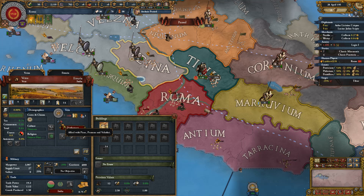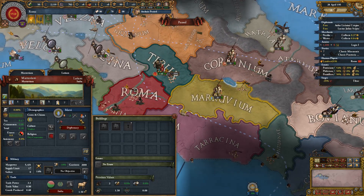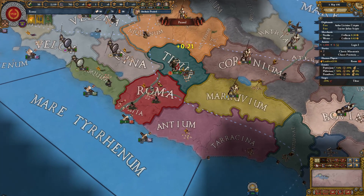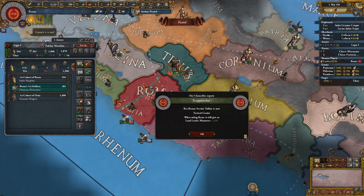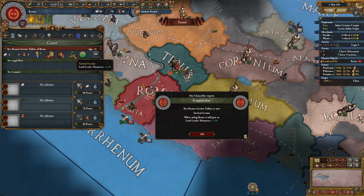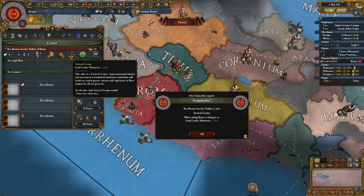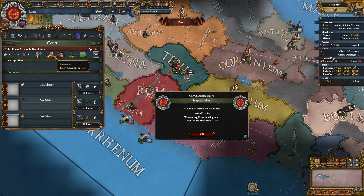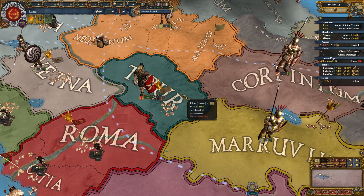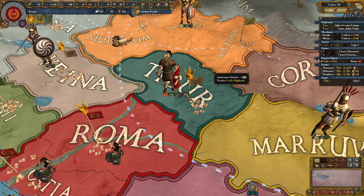Our main target has a lot of allies — this might be the only easy war we get. They're allied with Sabini, who is pretty big. My leader is a four-four-four, and he's already developing another skill in four years — land leader maneuver plus two! I haven't played much of this mod so I'm learning as I go. I love that they've managed to port in models from EU Rome — I didn't even know that was possible.